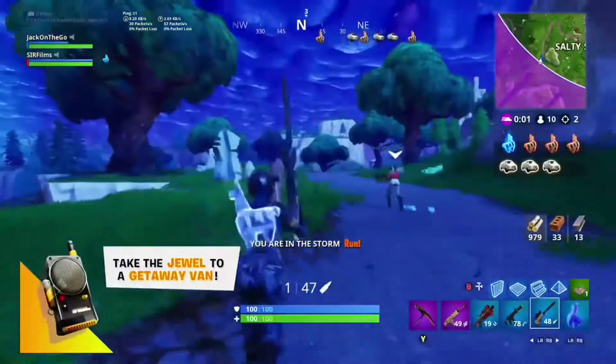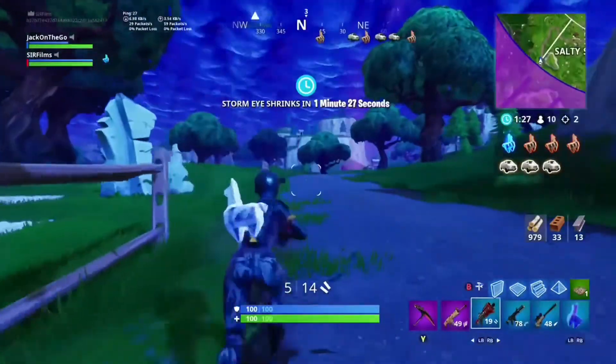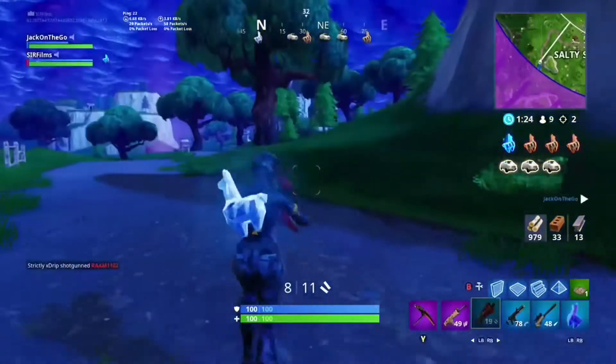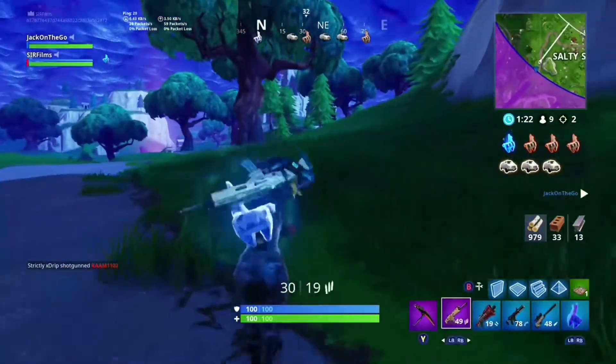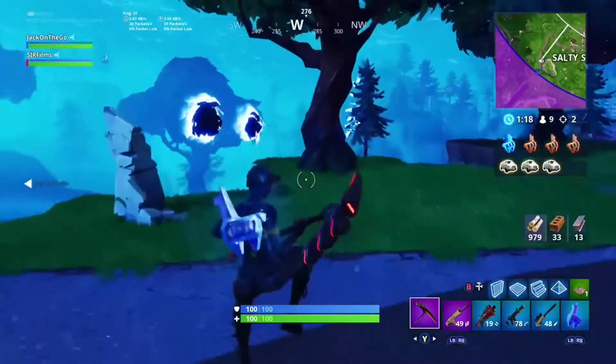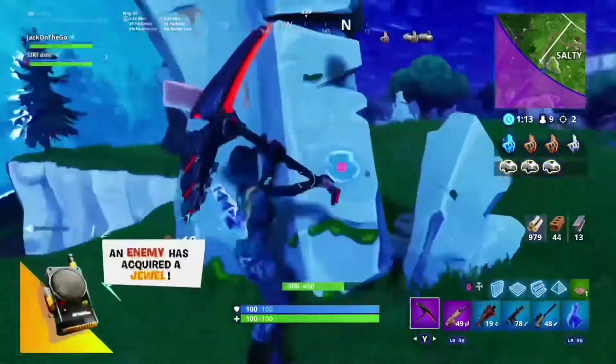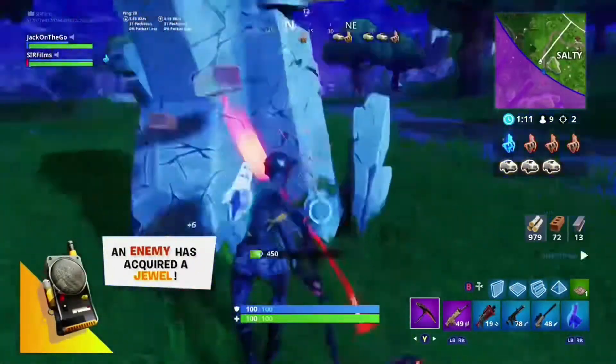Ten people left. There are three getaway vans and we have a jewel, so we could potentially do this. Boom — I need mats because I'm low. An enemy got a jewel too.